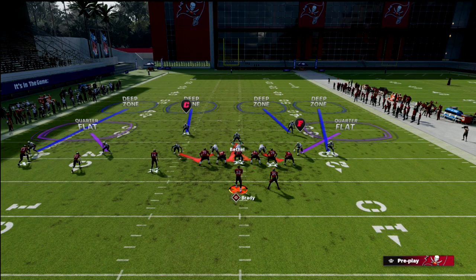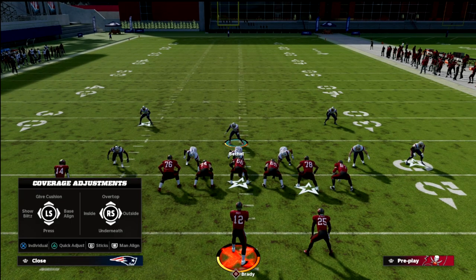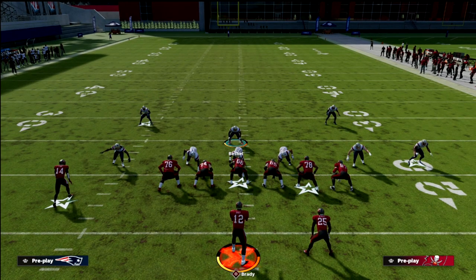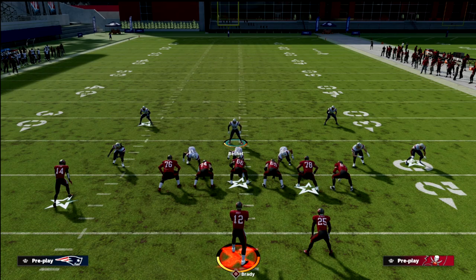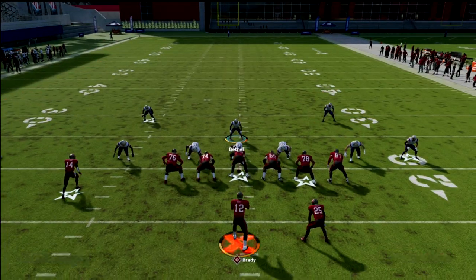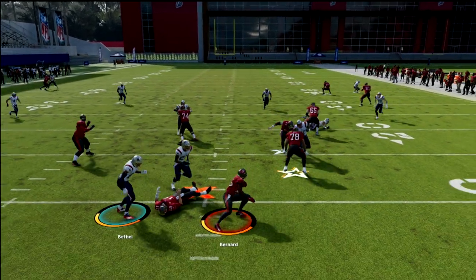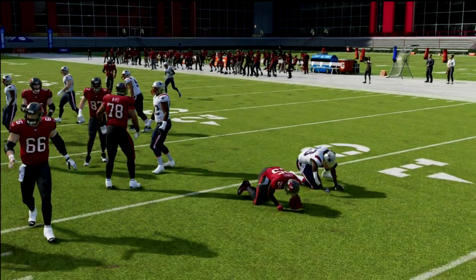Here are the adjustments I like to run. You can manually back off the individual guys, but here's the key adjustment for Cover 4 quarters — we're going to shade our coverage up. The reason why: number one, it's going to keep us from getting burned over the top if they run a fade to the outside. Take a look on the left side here — there's a fade, I don't press him, and I get really good coverage over the top. So it's basically like shaded up man.